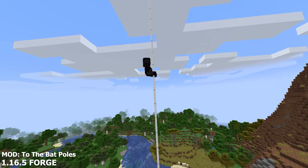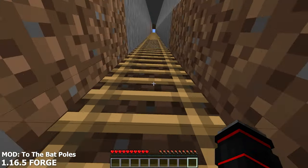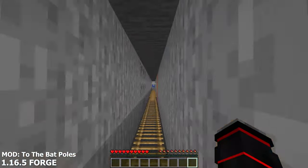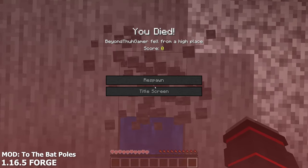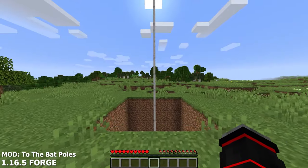Our first mod we have today is the To the Bat Poles mod. Have you ever had it where you place ladders down to a mine, cave, or your bunker and it just slows everything down? Sometimes even placing water under your ladder can be annoying, since you may sometimes miss and fall to your death. With this new mod installed, you won't be having that problem anymore.